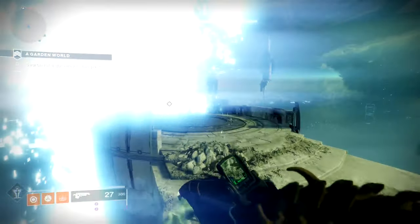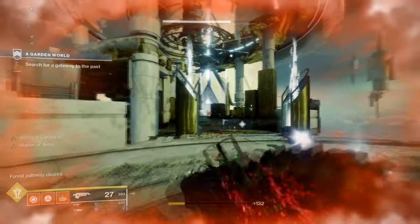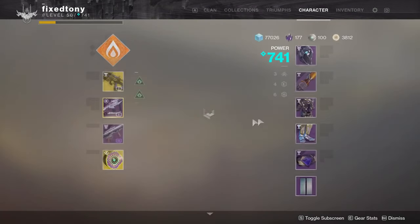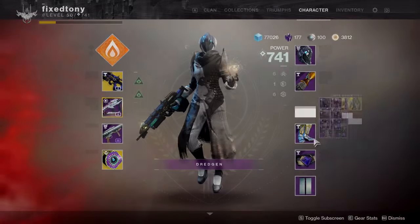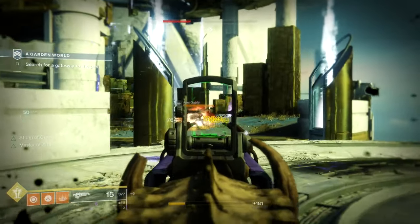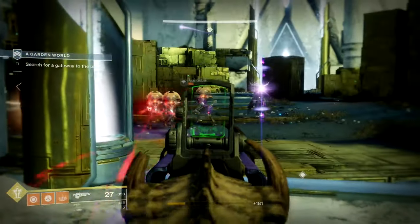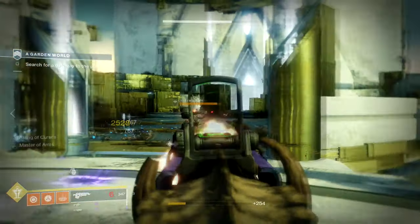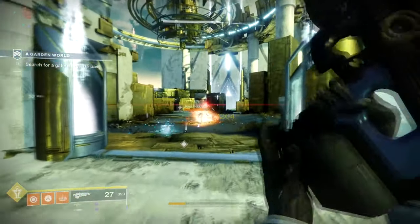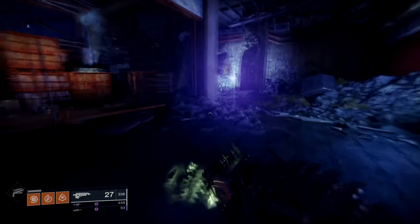PvP is where this weapon kind of falls short. The gun shoots beautifully and there's almost no recoil — at least on PC — but String of Curses' base duration is kind of low to use effectively. With the catalyst though, that changes — five seconds gives you more time to push and find more enemies or wait for them to push. It'll be a fun gun, especially paired with Recluse on your secondary.